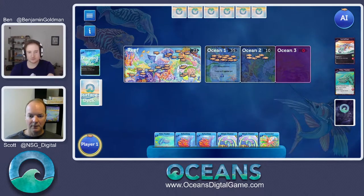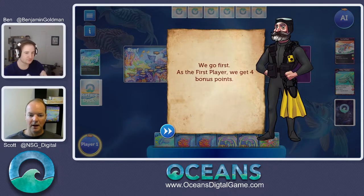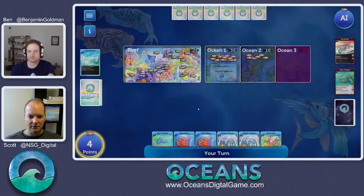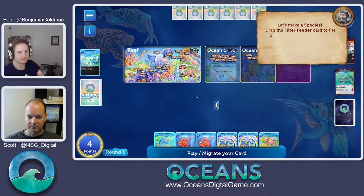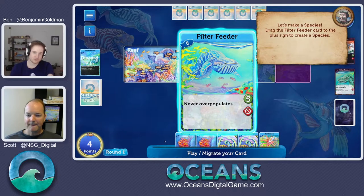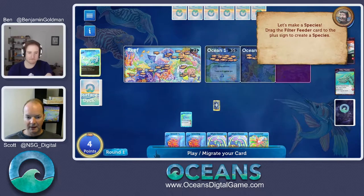Here we go. We're going first. As first player, we get four bonus points. The goal of the game is to get the most points. We get the most points by getting population. We'll show you how to do that in a minute. The first thing we do on our turn is play one card. Our tutorial has decided we're going to play this filter feeder card. It's a pretty groovy card — it lets us go and eat a ton of food from the reef.